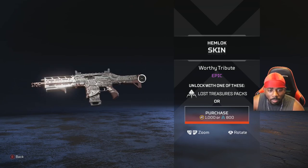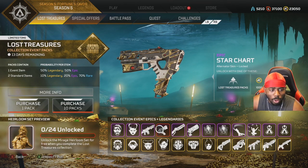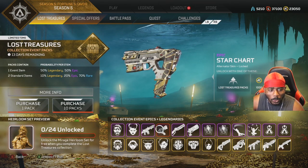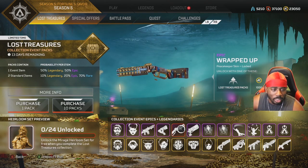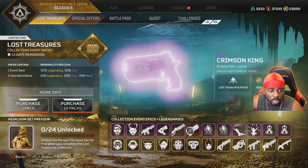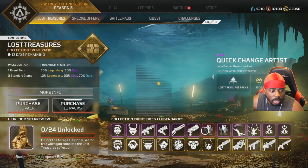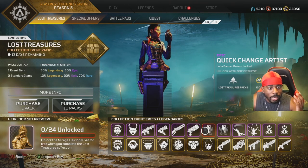The epic Hemlock skin, I like it. The Alternator skin — I am your champion — this is a nice Alternator skin, and the Alternator is getting used a lot so I really like that. This PK skin is nice, this Wingman skin is nice too.